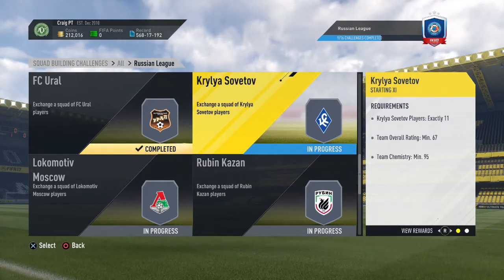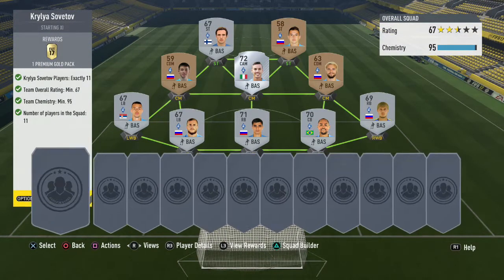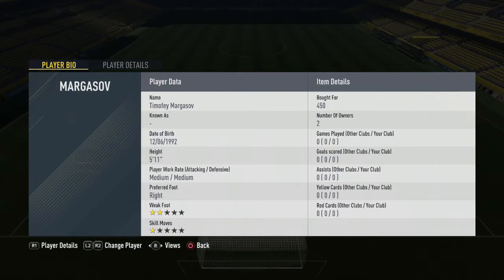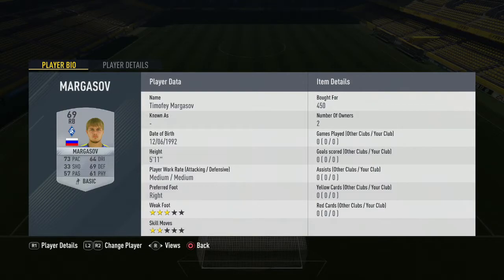We move on to Sovatov, the second side — again a bronze and silver mix. We start off in goal with Shilnikov for 200 coins. If at any point you want to pause the video to see names or prices, feel free. Markusov is our right wing back — ships as a right back — for 450 coins and you still get the chemistry you need. First centre back we have Nadson for 500 coins. Alongside him in defence we have Shalagov for 600 coins — ships as a right back but put him at centre back and you still get the chemistry.